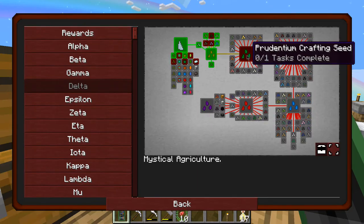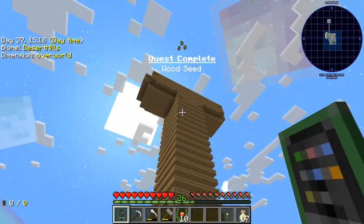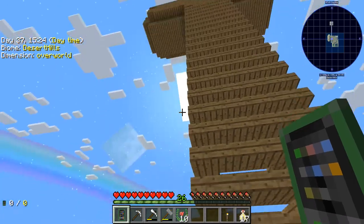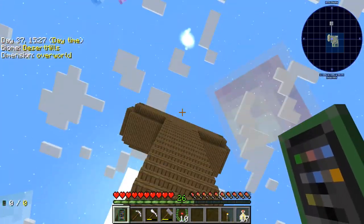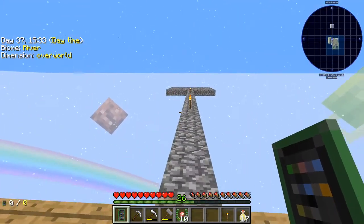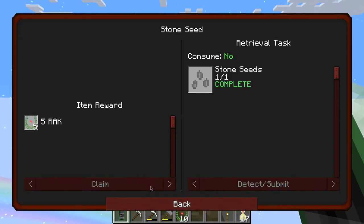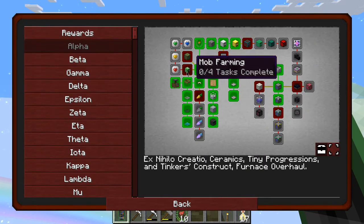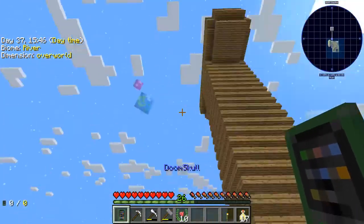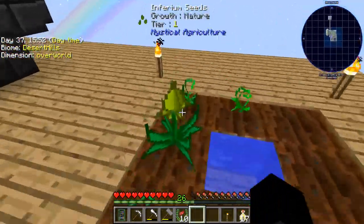Off camera I tried to make a mob system here — I think I might have built it too close to a spawn chunk and it actually doesn't work at all, so I'm going to have to tear this down. But to get the achievement for mob farming I built a little platform here and I'm going to do that when it turns night time. I guess we should go plant these seeds.